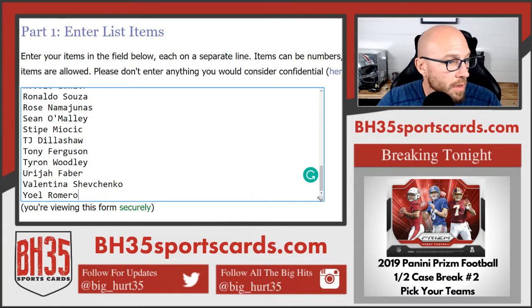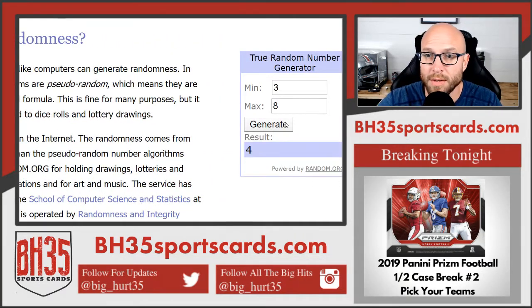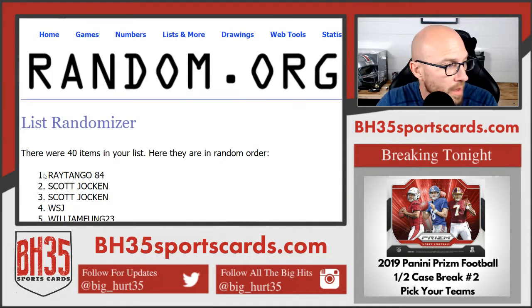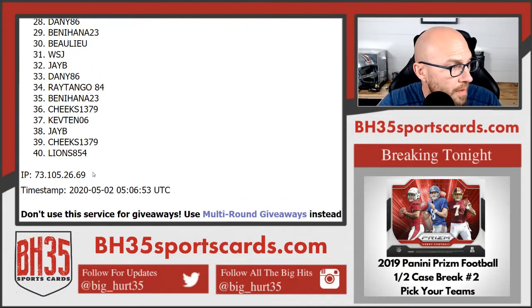Every spot you bought, you got two. There's 40 fighters. This is how many times we'll hit the randomizer — four times. People first. Good luck. One, two, three, and four. Scott on top, Lions on bottom.